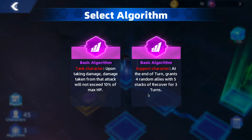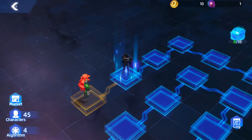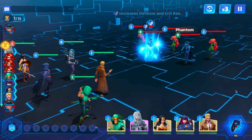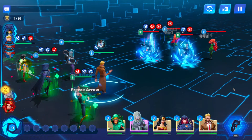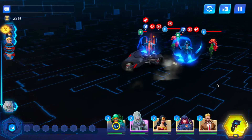At end of turn, grant four random allies five stacks of recover for three turns — do we want recover or do we want the one that doesn't exceed 10% of max health? I think because my tank is going to be taking so much damage, the recover is the better move here, though it really depends on what we end up facing. You can make it through no matter which ones you choose depending on your lineup — there are obvious algorithms that are better depending on what you're facing and who you're using.